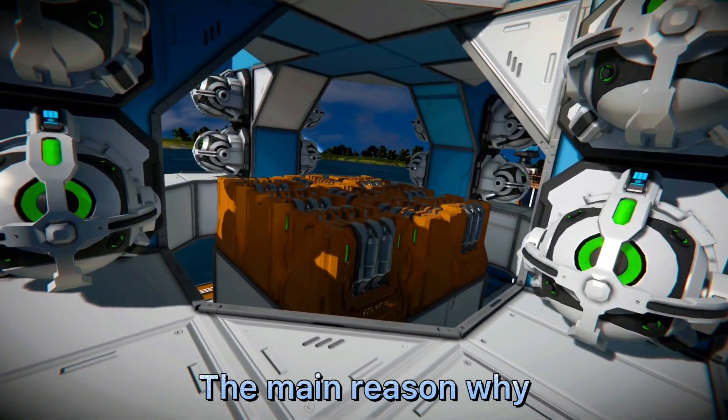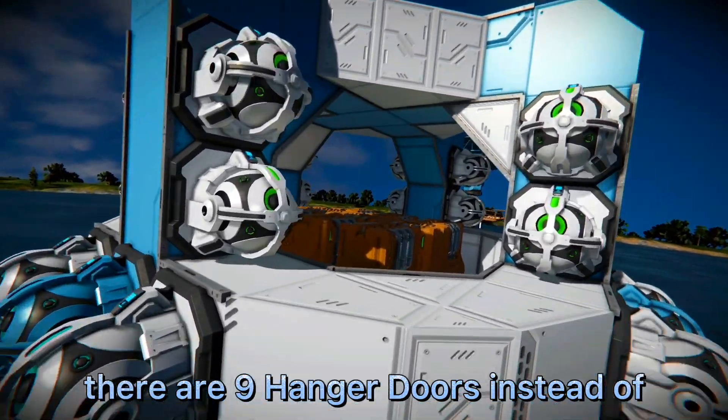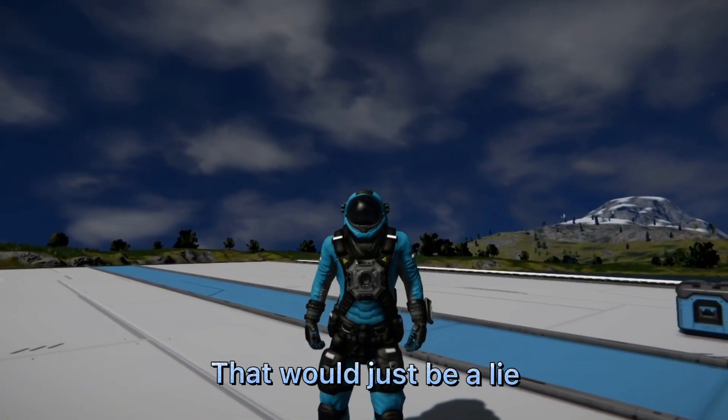The main reason why this version of the Clang Drive is nine times more powerful than my first is that there are nine hangar doors instead of one. And I'm not gonna say that making this thing was easy — that would just be a lie.